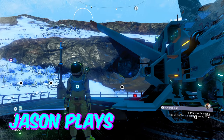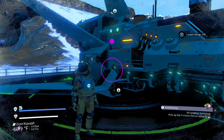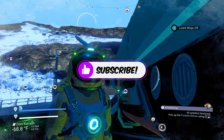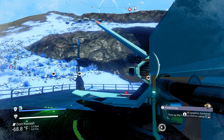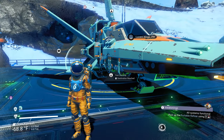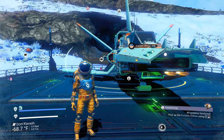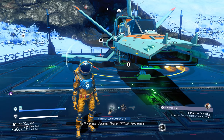Welcome back to No Man's Sky everyone, Jason here and this is the Iron Man Challenge. As you can see, I have a ship. I had to get one — number one, because you guys said it was okay. I made sure to put it out to you guys and you said it wasn't cheating as long as I don't leave the atmosphere, and so that's what I'm gonna do. The starter ship is no more.